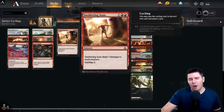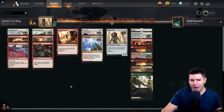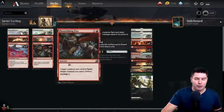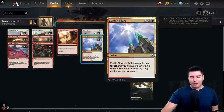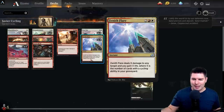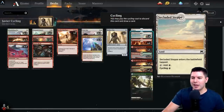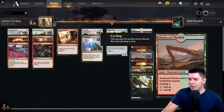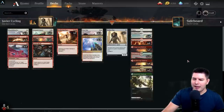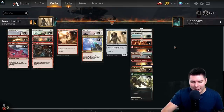One of the biggest issues cycling has had is establishing a wide board — the standard cycling deck makes a bunch of 1/1 tokens and goes wide, but this version doesn't have that. Sweltering Suns removes all of their stuff while keeping Hollow Ones and Flourishing Foxes alive. Zenith Flare is the main win condition. The key additions here are Cast Out, Flame Blade Adept, Hollow One, and the good cycling lands in Historic like Forgotten Cave and the two-mana cycling lands.